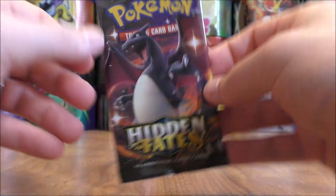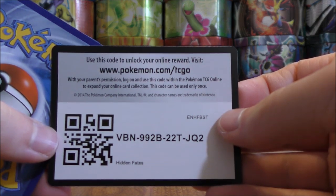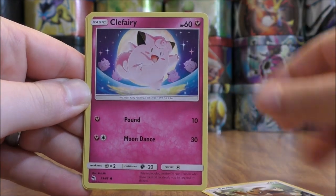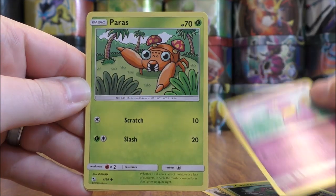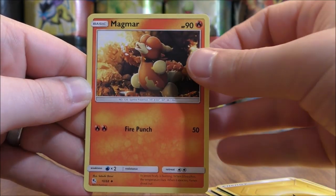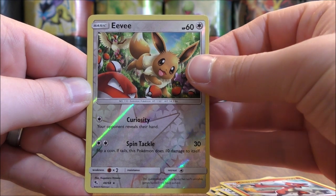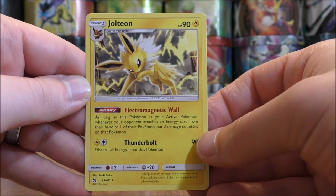Shiny Charizard pack now — second to last pack. Eevee starts it: Clefairy, Caterpie, Ekans, Paras, Lightning-type Energy, Magmar, Misty's Cerulean City Gym, Charmeleon, Reverse Holo of an Eevee — this card is normally a Rare Holo — and the final card would be a Jolteon.